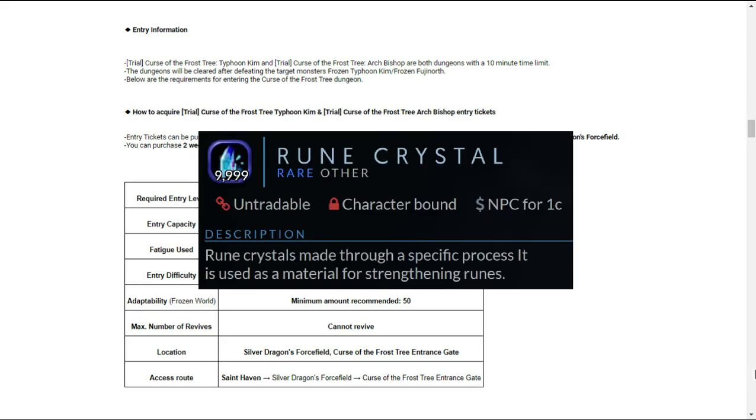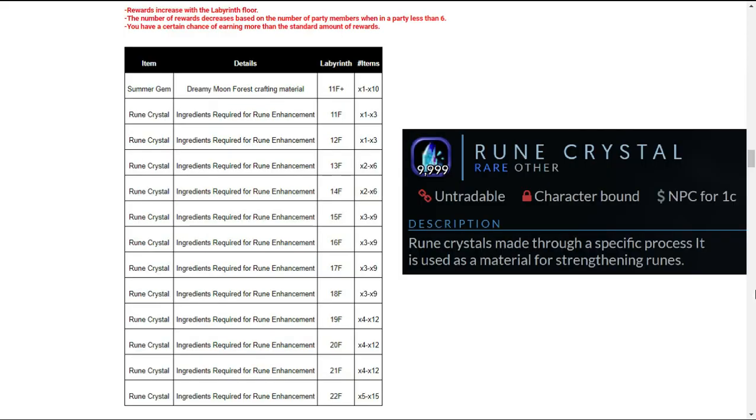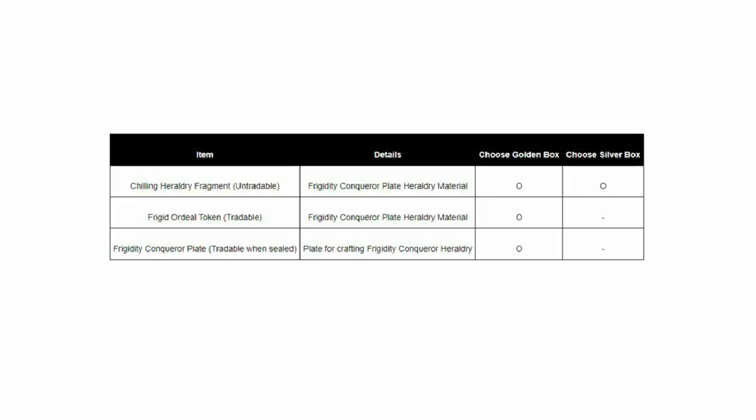The reward upon clearing the Trial Stage is called Rune Crystal. Rune Crystals are used to enhance ancient grade runes. Here is the drop table for Rune Crystal for each Labyrinth stage. Important note: rewards increase the higher the Labyrinth floor. The number of rewards decreases based on the number of party members when in a party of less than six.